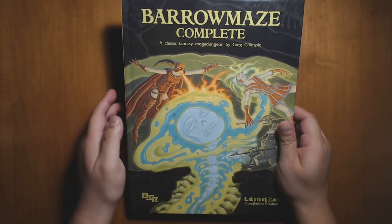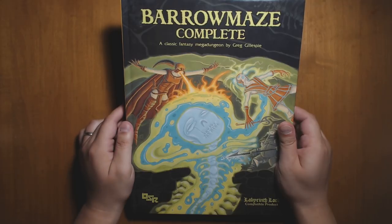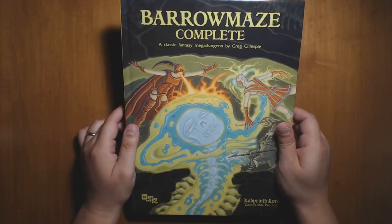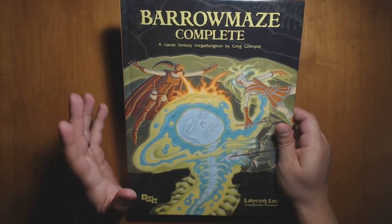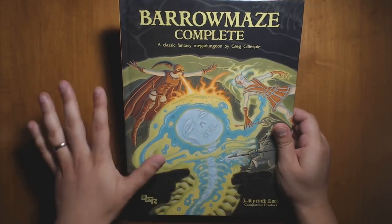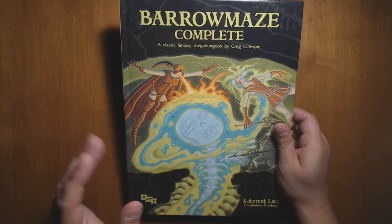Welcome back to Questing Beast, I'm Ben. Today we're going to be taking a look at this review copy I was sent of Barrow Maze Complete, which is a classic fantasy mega dungeon by Greg Gillespie. The version I have here is designed for Labyrinth Lord, which is a version of B/X D&D, but it's easily compatible with most OSR systems. If you play 5th edition Dungeons & Dragons, there is a version of this book explicitly re-statted for D&D 5e.